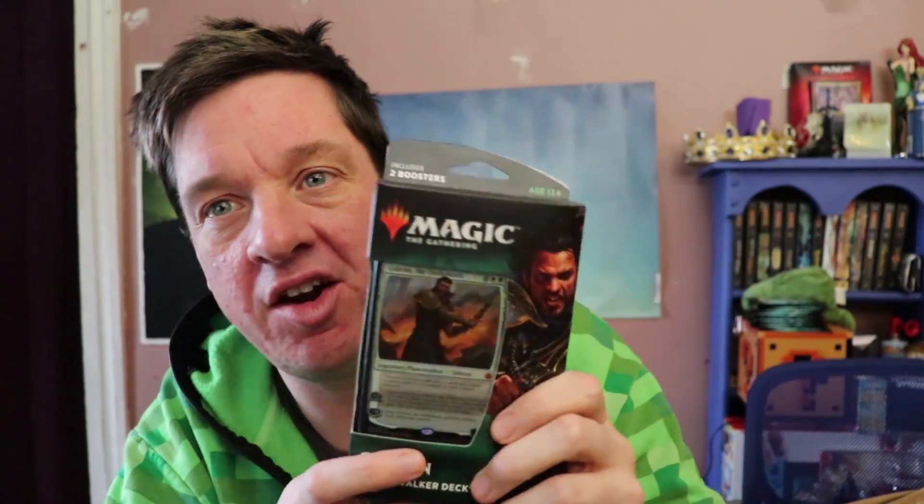Today we're going to giddy up with Gideon. Greetings, owners of fine luxury cardboard rectangles. We are here today for a War of the Spark Planeswalker deck unboxing. So we've got the Gideon deck, which is white-black. There is a code in here that will give me a free copy of the deck on Magic Arena. Later today I'm going to put that code in and we're going to hang out over on Twitch and play some games of Magic with this. So if you like that idea, come on over to my Twitch. Let's see what's actually in the deck.